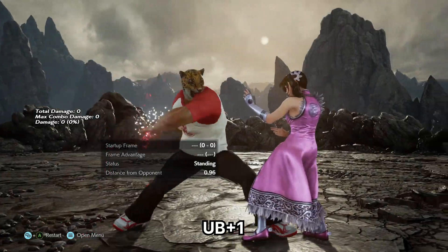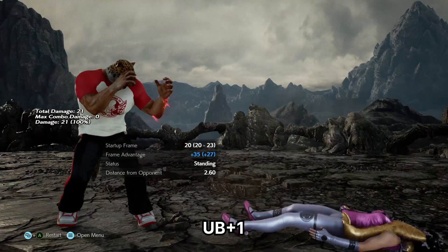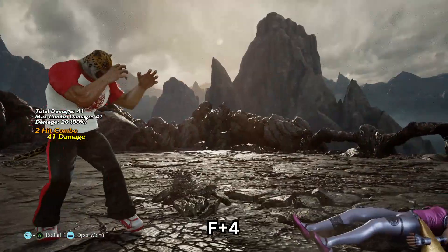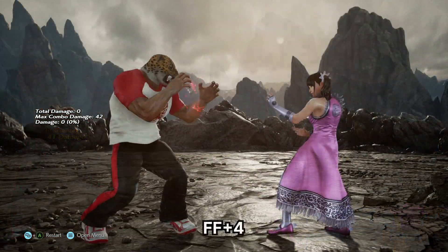So we all know of this move, Back Chop. It's a 20 frame palming high. On hit you get a knockdown, and that then guarantees some follow-ups. For pure damage you have F4, FF4, and shoulder.